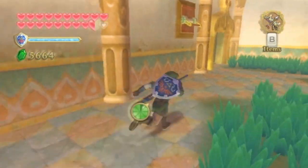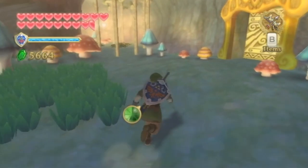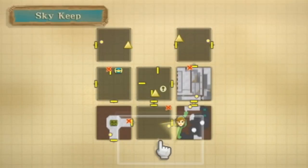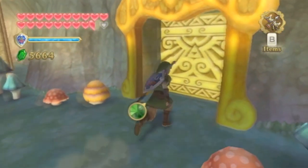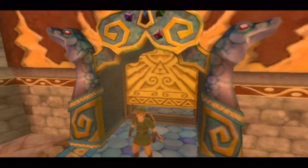All right, now that we're back here, since we did create a shortcut we don't have to go through all these rooms again. Looking at the map, we're going to enter a completely new room right off the bat once we open this door. So let's head on through — oh boy, I'm scared, I don't even know what's going to come through this.